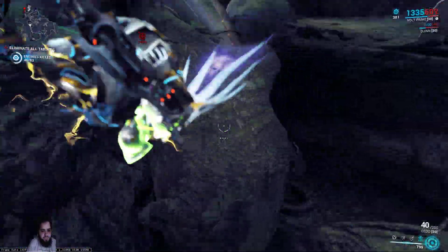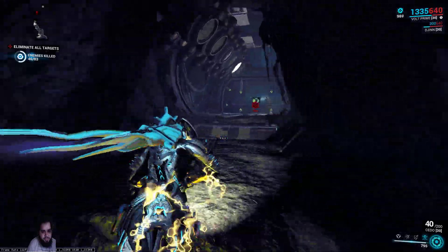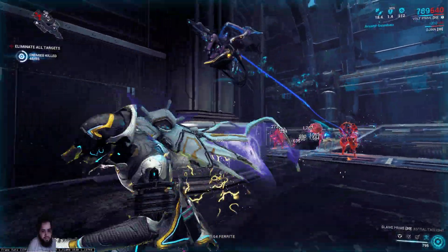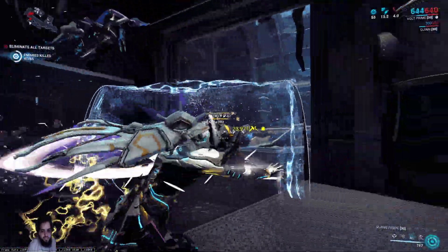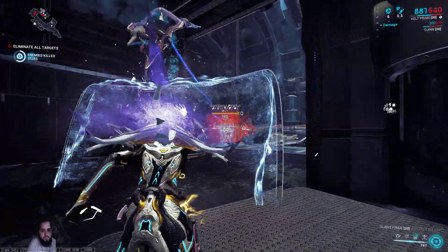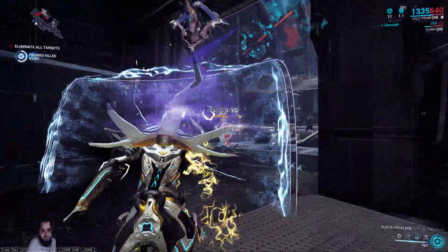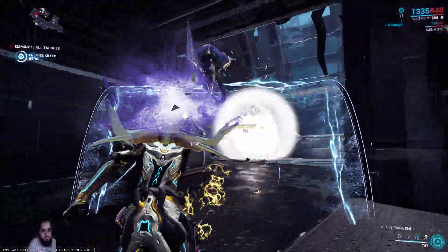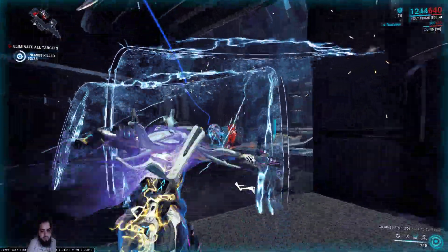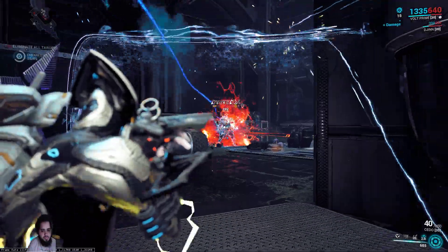Hit them with the Cedo glaive to lower their defense. We're like halfway done but the timer is getting up there for an acolyte to show up. I kind of wanted to get this over with before that. The glaive reaches pretty far too on the Cedo. Look at that — clutch shield. Your attacks do more damage too. That shock Eximus is taking some damage. I haven't died once, but in Steel Path if you stay out in the open too long you're gonna get clapped.